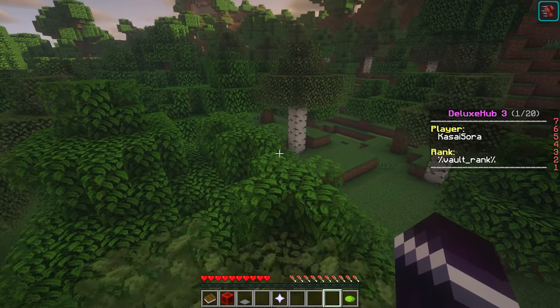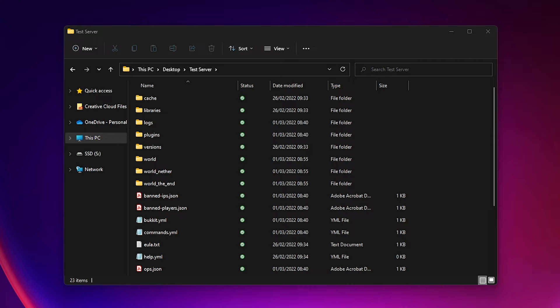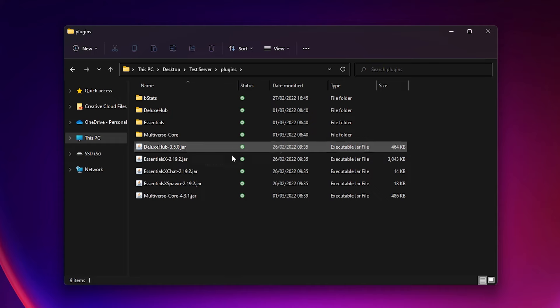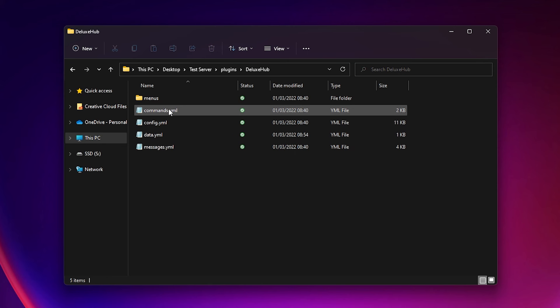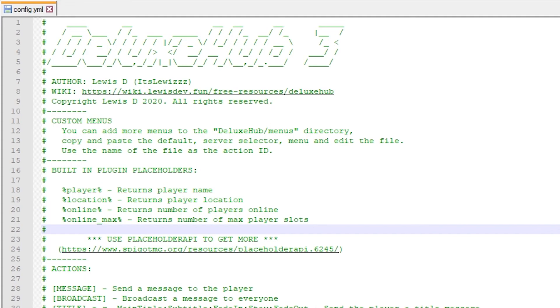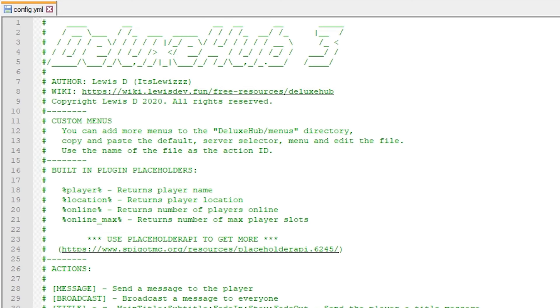So let me take you through the config file. First make sure to go to the folder where your server lives — the place where you set up your server. If you're running your Minecraft server at a hosting company, you'll need to go to the FTP files, and you'll see pretty much the same thing. Go to the plugins folder, which is where you dragged in Deluxe Hub in the first place, then go to the Deluxe Hub folder and then to the config file. Inside the config file you can change pretty much everything.